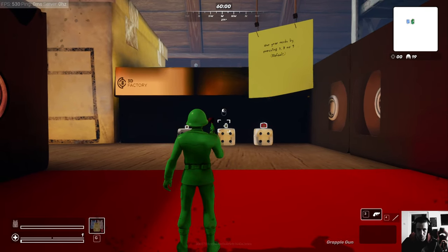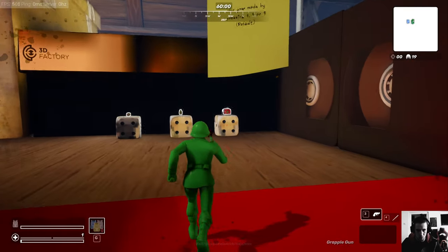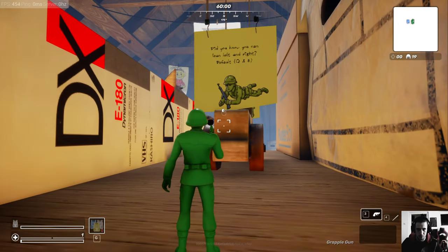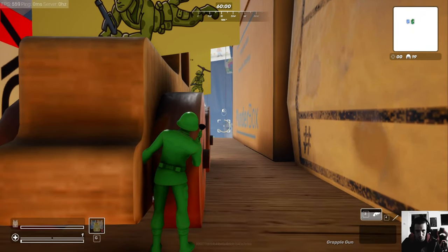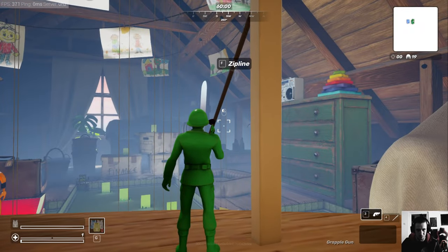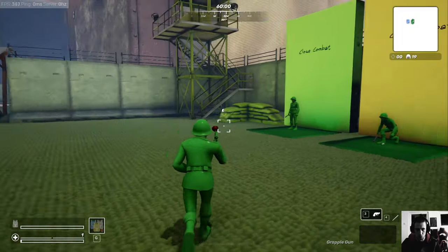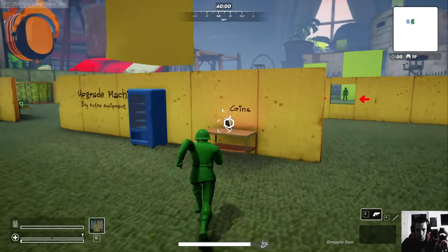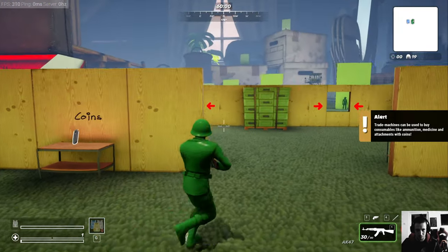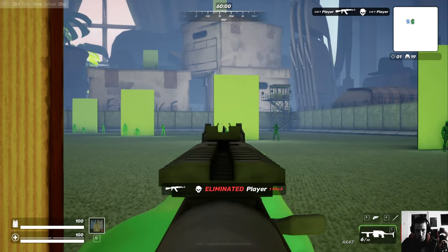Getting back into the tutorial - I need to grab that first, that heals me. Did you know you can lean left or right? Default Q and E. I hate leaning to be honest. Welcome to the shooting range, soldier - close combat. There are rarities like in Fortnite - that's definitely the case. That's a Bulldog shotgun. I can have two guns. Yeah, that feels very Fortnite-ish.